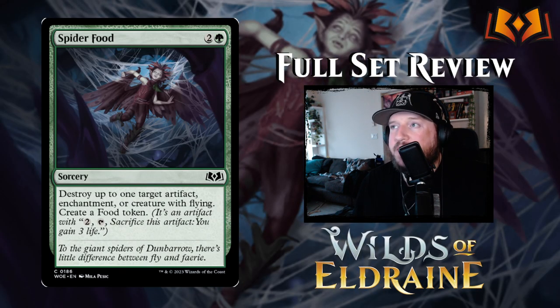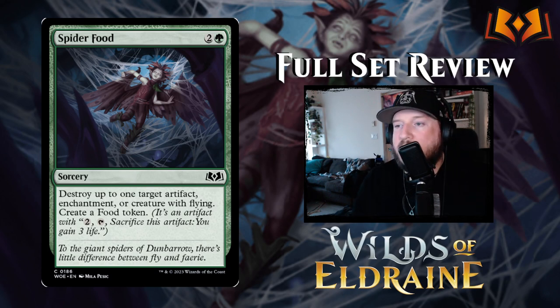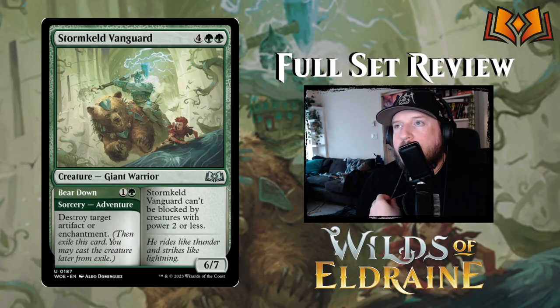Spider Food is two and a green for a sorcery — destroy up to one target artifact, enchantment, or creature with flying, then create a food token. The 'destroy flying creature' effect has become standard in Magic, and this one adds a free food token, which matters for the green-black foods archetype. It's another example of slight power creep — they give you the card you'd normally expect but with a little addition.